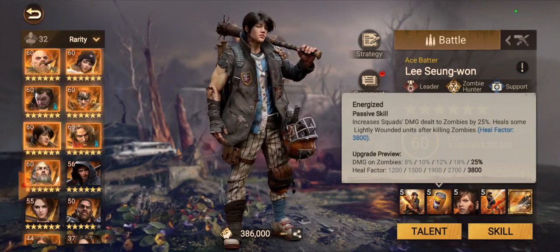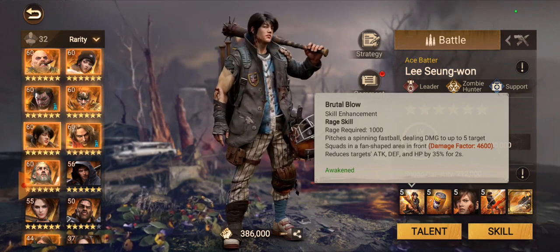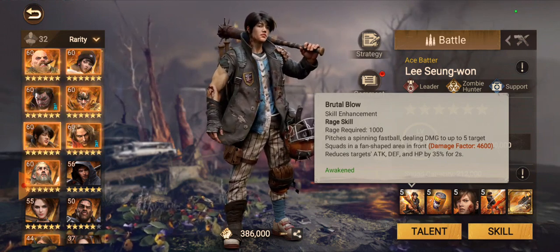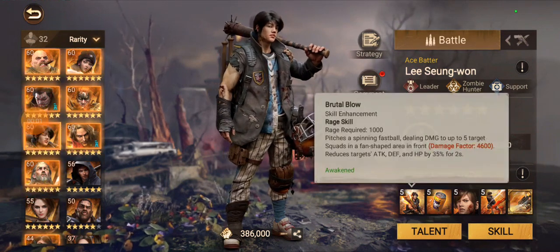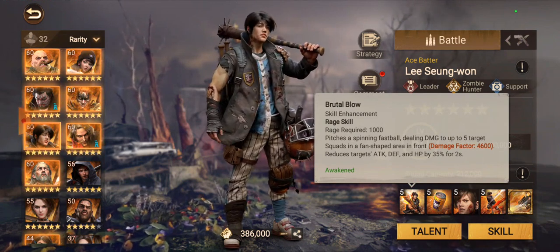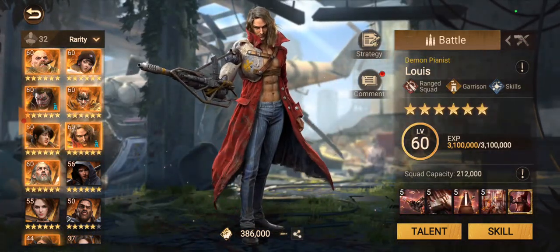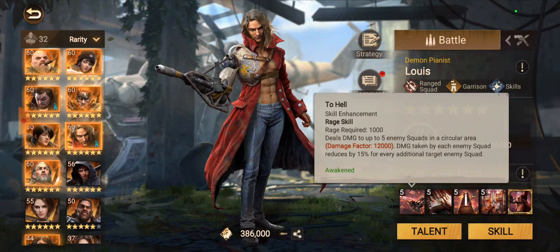The first skill is kind of like Lewis's first skill where it requires rage to launch — it's a non-passive skill. The rage required is 1,000 as per usual. It pitches a spinning fastball dealing damage to up to five targets in a fan shape area in front. So he's like Lewis in this aspect except his AOE isn't a full circle.